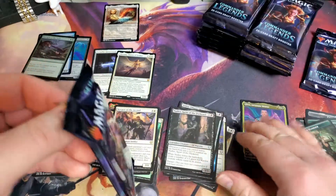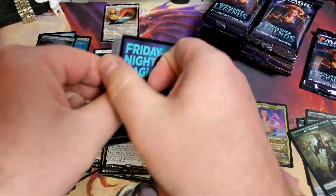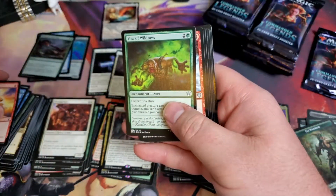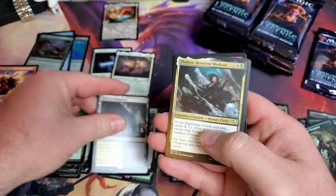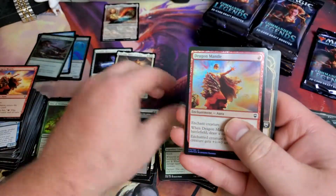We'll put our Etched guys right there. Looking for some big hits. We've got Volt Champions. Thalys. And a Dragon Mantle.